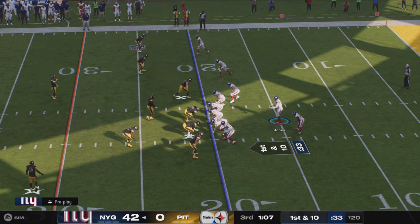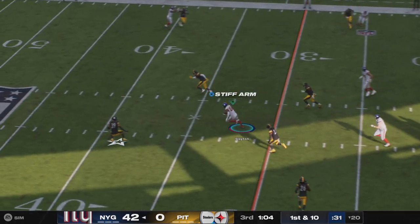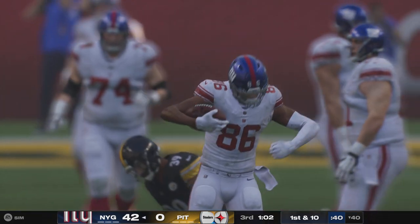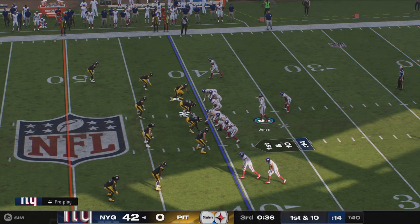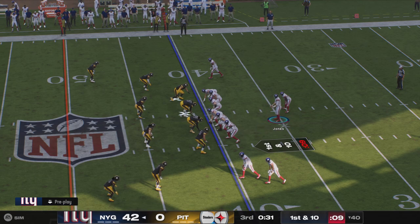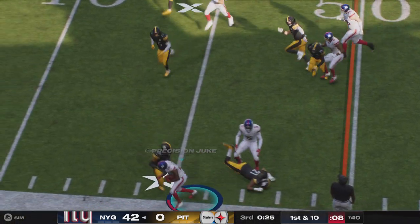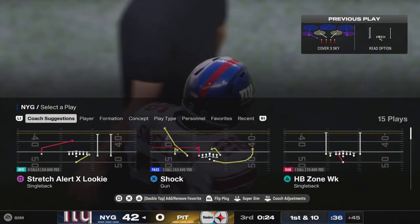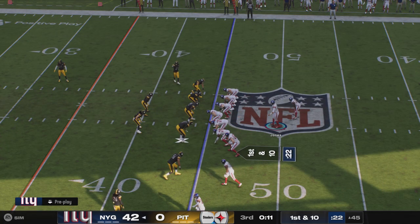They'll get this drive started, first and ten. Throwing from the gun — connection on the slant, and he's going to bring it up to the 40-yard line before he's stopped. They get 20 yards out of the play and move the chains. Only took them one play and they've already made it to that 40-yard line. Option design here — give him 15 yards on the pickup there, and it's good enough for a New York first down. And the Giants first down.